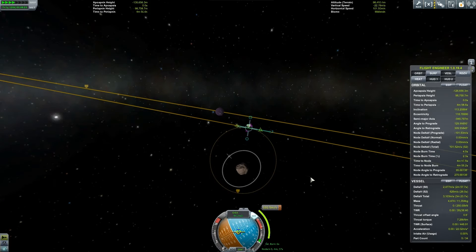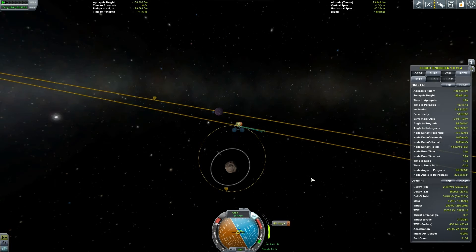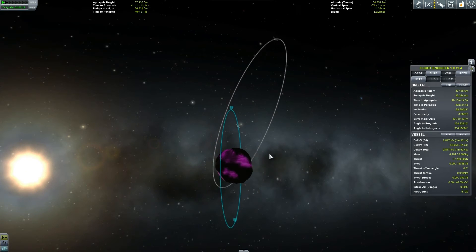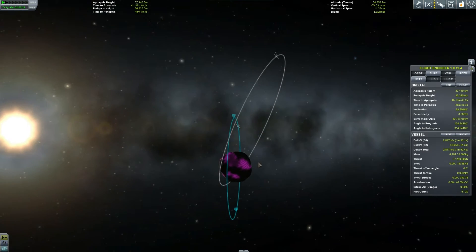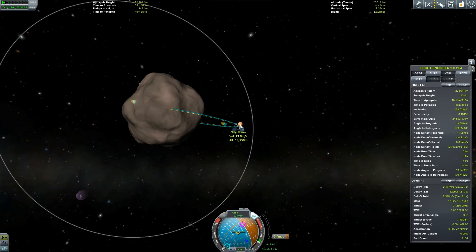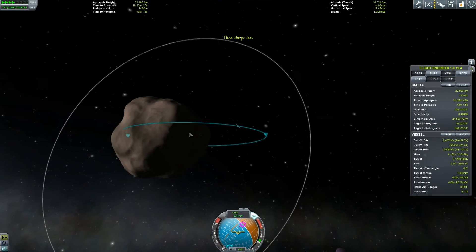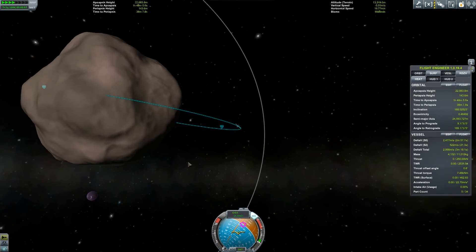Time to orbit Gilly and think about where to land. The gravity must be one of the lowest in the Kerbal solar system — I even overburned. I switched to my scanning rocket to see all the ore deposits and started thinking about where to land and how to approach this. I considered lining up the two rockets but there was no need. I got into a maneuver to start thinking about landing, though it took forever — hence why I've sped up the video quite a lot.